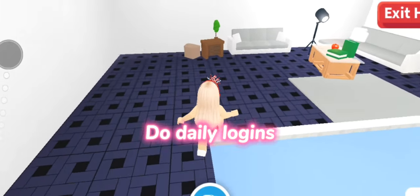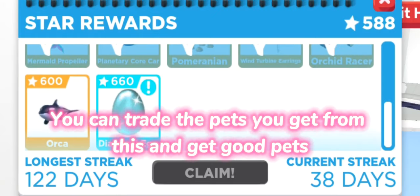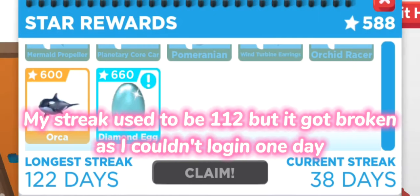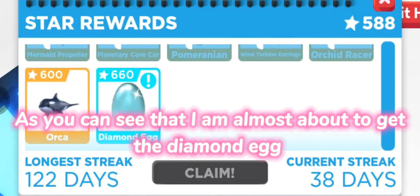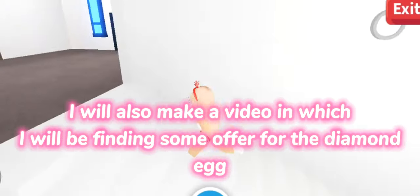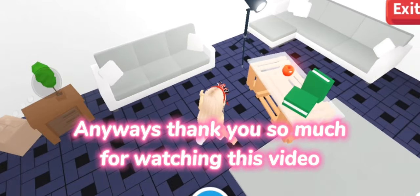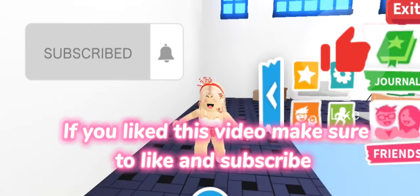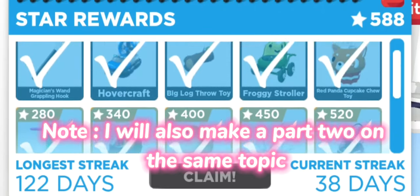The very last tip is daily logins. You can trade the pets you get from daily logins and get good pets. My streak used to be 112 but it got broken because I couldn't log in one day. As you can see, I'm almost about to get the Diamond Egg — I'll also make a video where I find offers for the Diamond Egg, so please look forward to it. Thank you so much for watching! If you liked this video, make sure to like and subscribe. I'll also make a Part Two on the same topic.